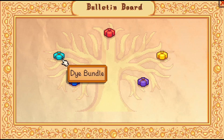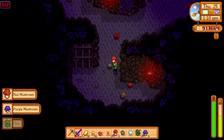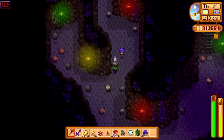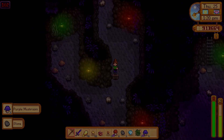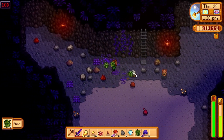The Dye Bundle is next. The reward for this bundle is a seed maker. The first item is a Red Mushroom. These can be found in the mines, foraging in the Secret Woods in summer or fall, or in the mushroom cave if you chose this option. You can also find them by tapping a mushroom tree or in garbage cans.